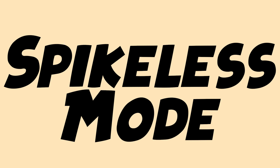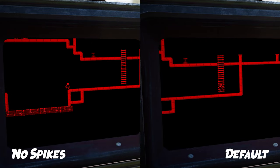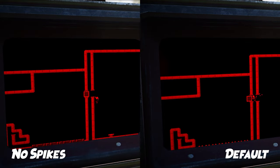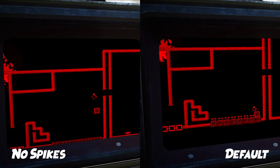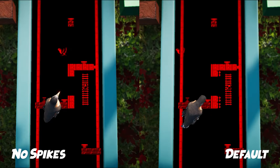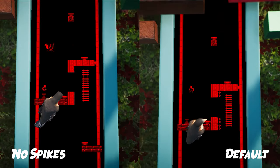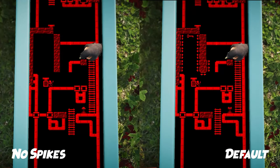2D platforming is at the heart of the game, but a series of precise jumps and dashes aren't for everyone, so we worked hard on a few options that will help players progress. Deadly spikes are filtered throughout the 2D world, making the platforming even more challenging. If that's not your thing, you have the ability to turn the spikes off for a certain section that's tripping you up, or the whole game — whatever you want.